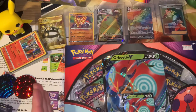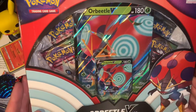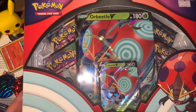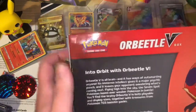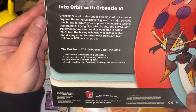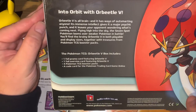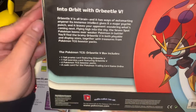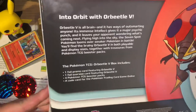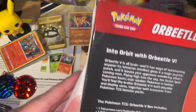Hi guys, I am back with the Orbeetle V box. This will just add to the collection of giant cards I've got. In this pack we have one foil promo card featuring Orbeetle V, one foil oversized card, four booster packs and a code card. Let's just crack this bad boy open.